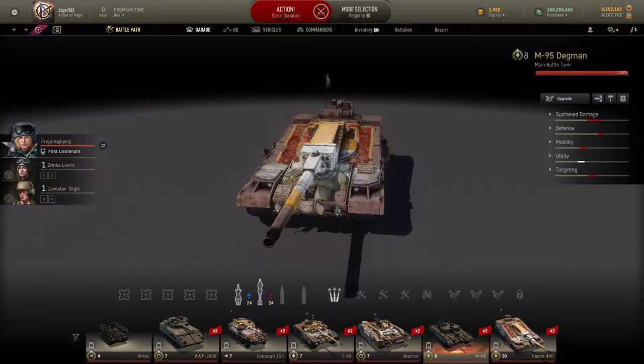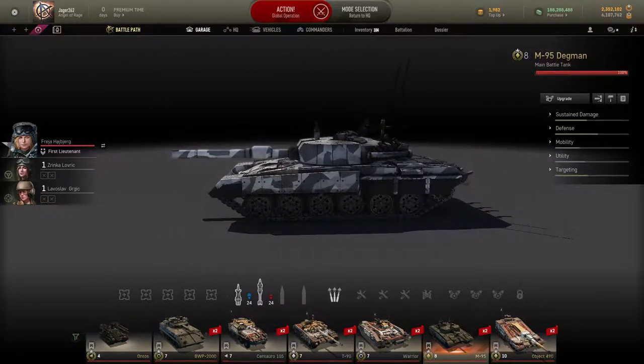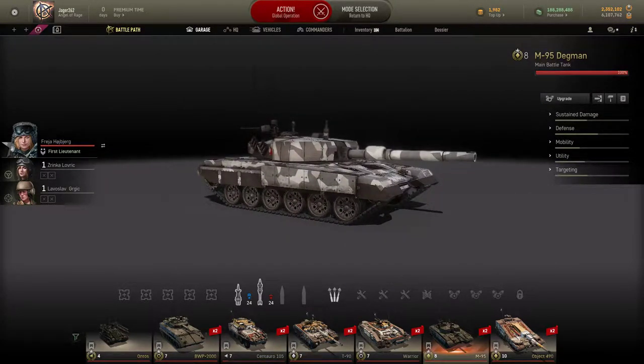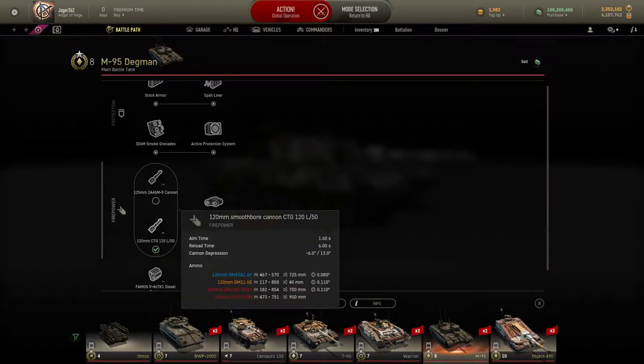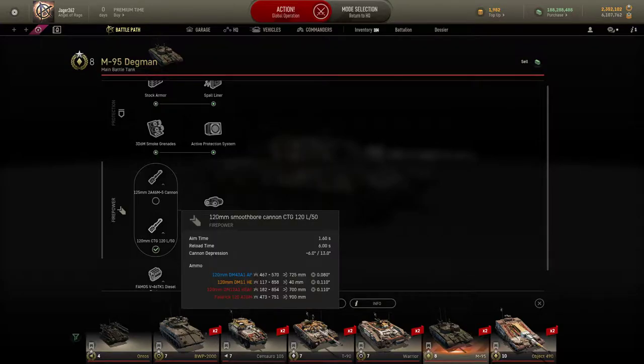Last but not least, the M95 Deglin. I have not actually played this vehicle yet, but something I haven't seen any players discuss is that it has a 120 millimeter gun. If you remember, I did a story on the development of this vehicle - Croatia was going between western and eastern design schools, so it had both a 120 millimeter western gun and a 125 millimeter that's kind of a Soviet import. I forgot that Armored Warfare is going to let you choose between the two, so I have mounted mine with the 120.